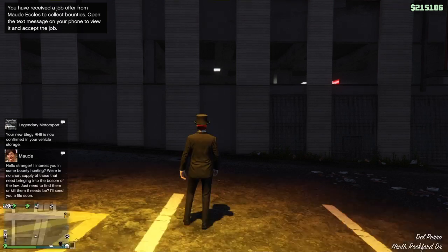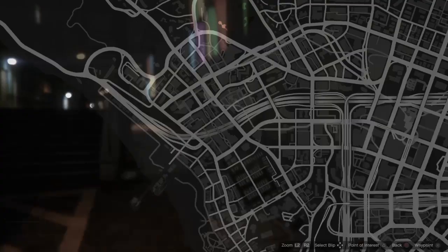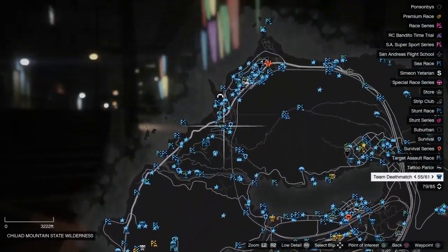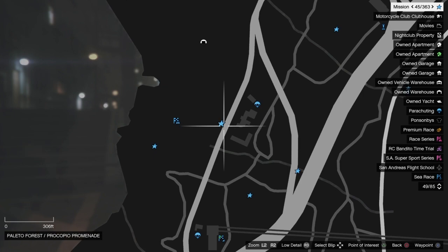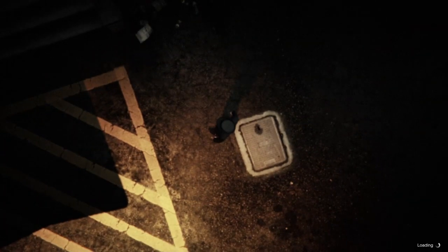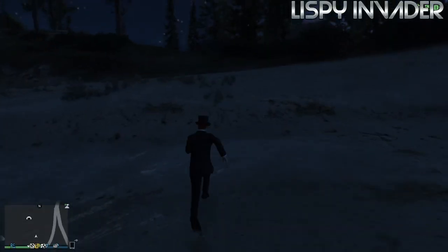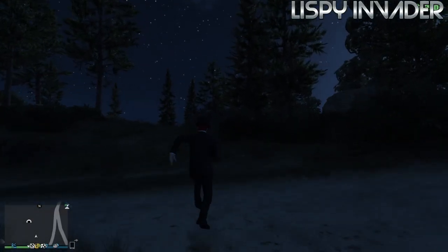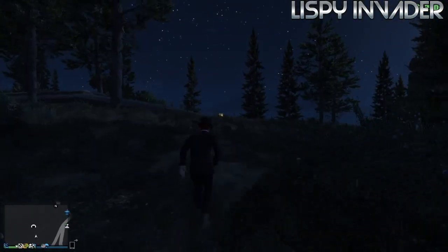Once you've tapped it, go outside on foot and you'll see your car is glitched — the glitch is now working. The last step is to head back to your bunker. I'll do the transportation glitch one more time to get there.